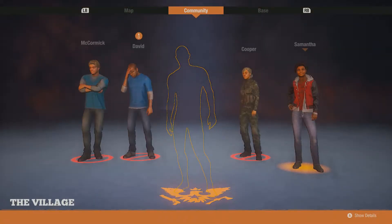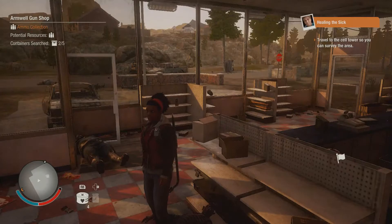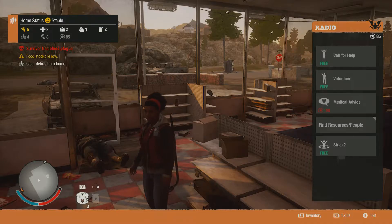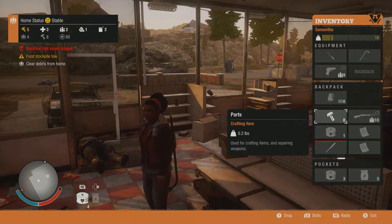Community. Base. Volunteer. Stuck. Find resources. Find people. Home. Status is stable. Press LB for inventory. So we have a little hand pistol, but now we have this — but we don't have any space.